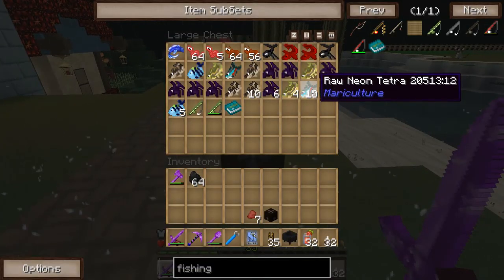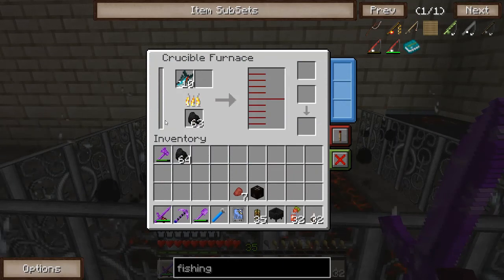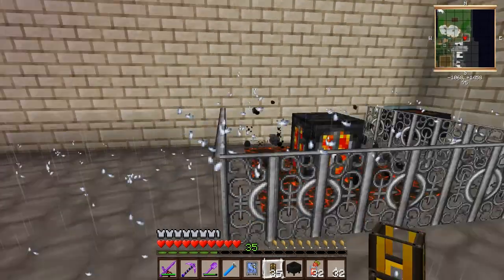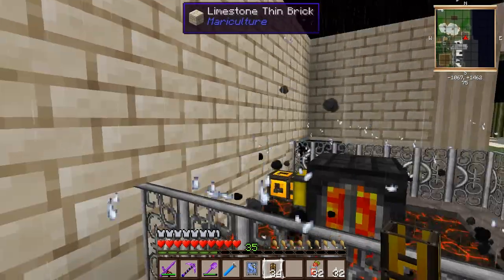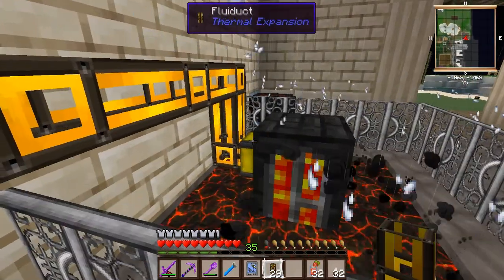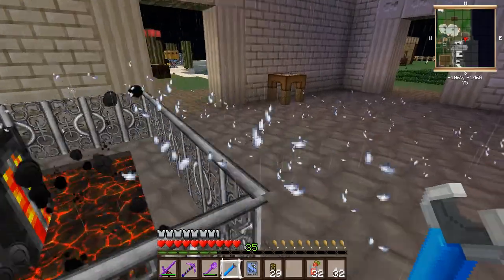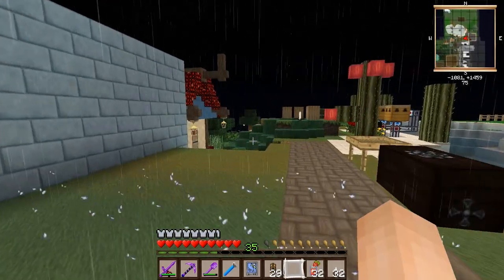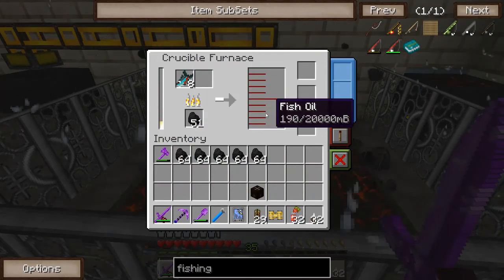Let's put some fish in the crucible furnace — the raw neon tetras. Once it reaches a certain temperature it should start melting down. Let's see if we can pipe out the fish oil. I think that will work. I'm probably going to need a pneumatic servo on there. While this is raising up to temperature, I'll go grab that quickly. Now I've got the pneumatic servo. Looking inside, we can see some of the fish are gone and we have some fish oil. It tells you the melting point of different fish, which is kind of cool.